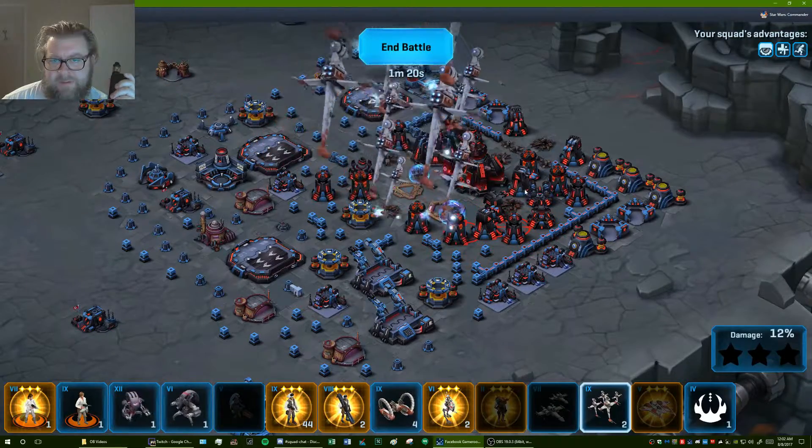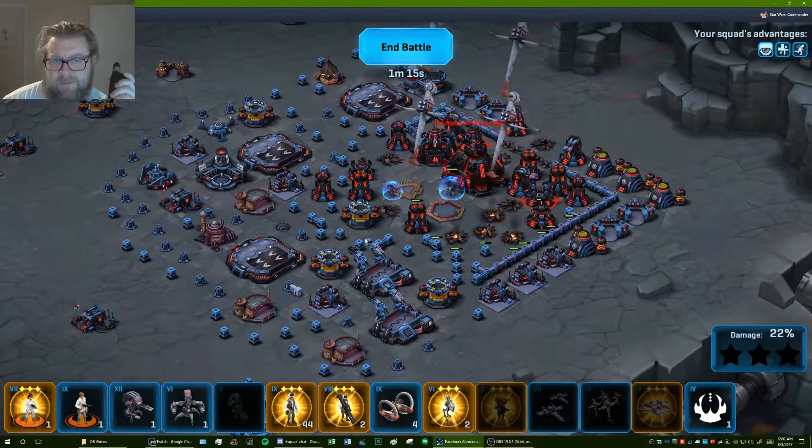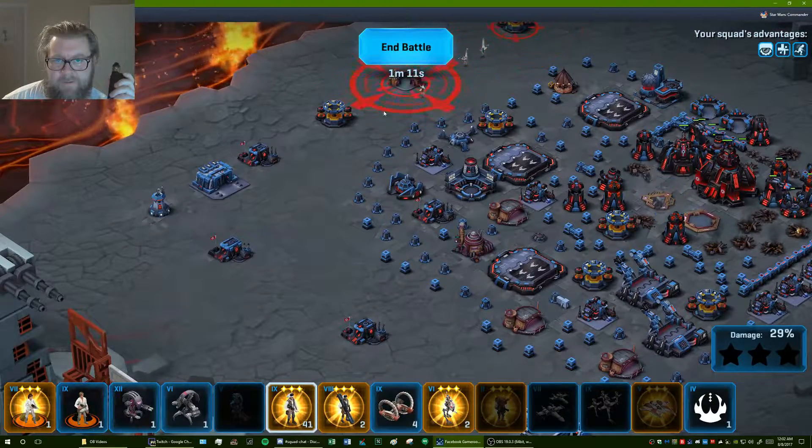Drop some Vikings here. One there, double-tap that mortar — mortar out front, but that'll be alright. And now we'll do this one.